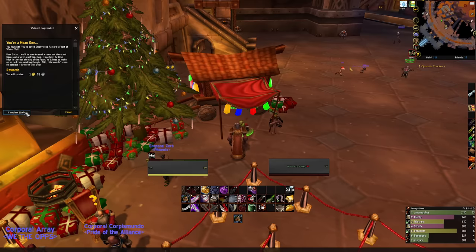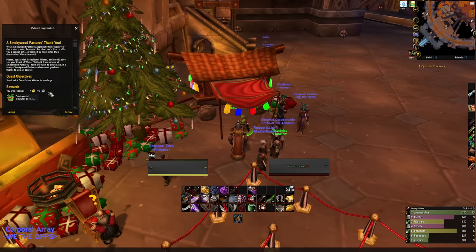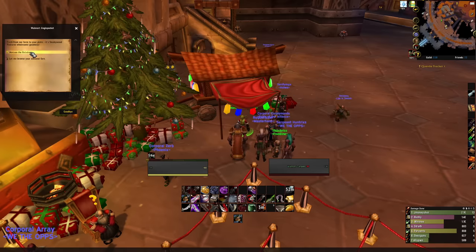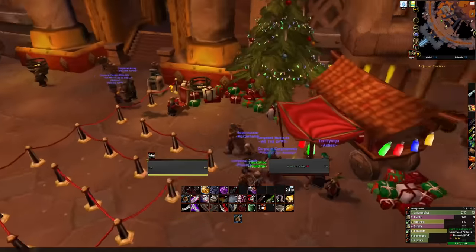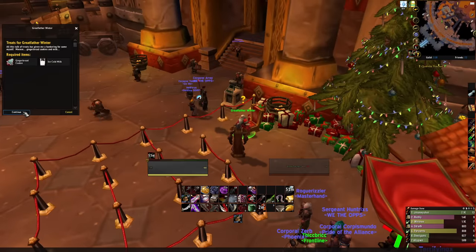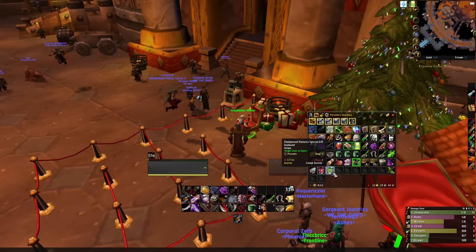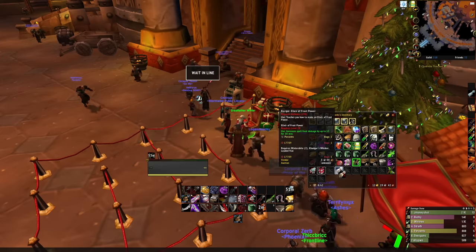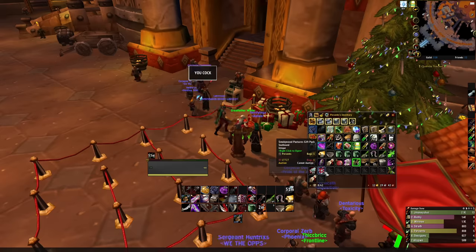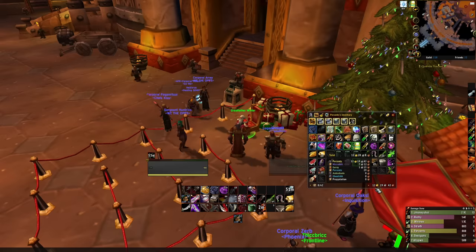Turning in A Mean One and the Stolen Treats gives us one gold and 98 silver. We can also turn in the Metzen quest, which gives us the Smokey Wood Pastures special gift plus another three gold. We get five Preserved Holly and three gold from Metzen. Going over to Greatfather Winter, turning in the treats gets one gold and one gift. Inside the first gift we got a recipe for Elixir of Frost Power — very cool. Inside the second we got 10 Mage Royal. The first was definitely better, and throughout this entire chain we got right around nine gold.